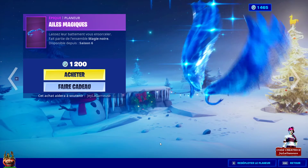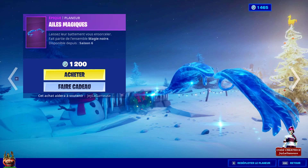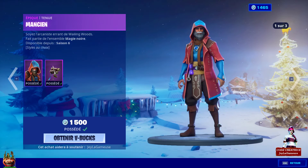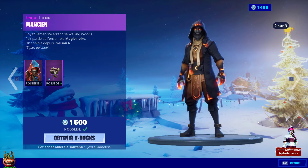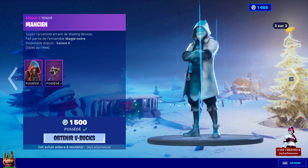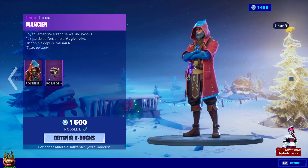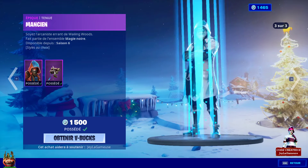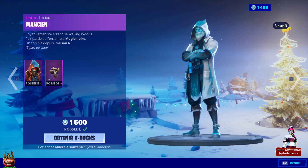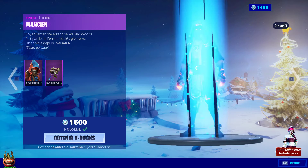On a pas mal de petits skins ce soir. On commence par le sorcier — magique — vous avez également le planeur magique à 1200 V-Bucks, un magnifique petit planeur. Vous avez également le skin avec maintenant 3 customs : la version ancienne, la version feu-lave, et la version glace. Le skin coûte 1500 V-Bucks, il est sorti il y a quelque temps, c'était à la saison 6.